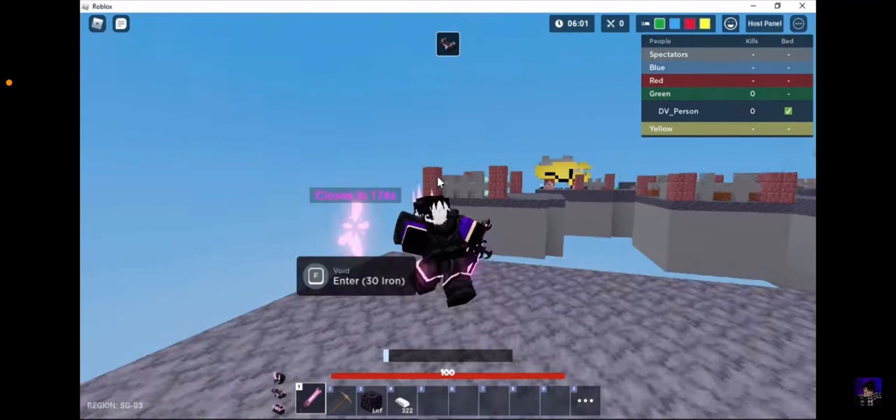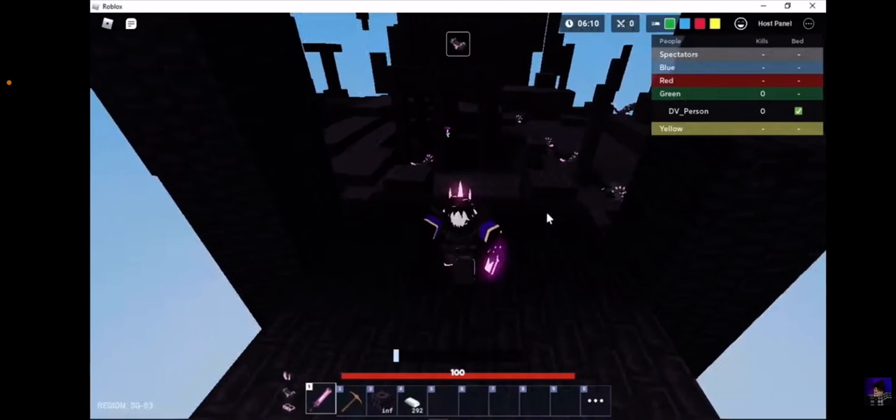Hey guys, a lot of people have been asking how to get the white crystal. This screenshot is basically from another YouTuber but I'm going to explain it. Normally you go into Solo's Classic mode, and there's this crystal up here that needs 30 iron to unlock.